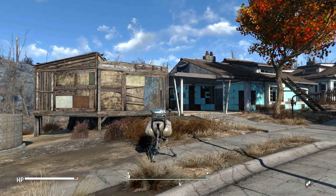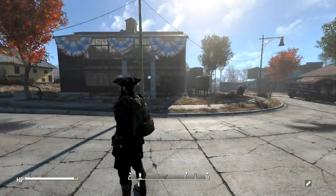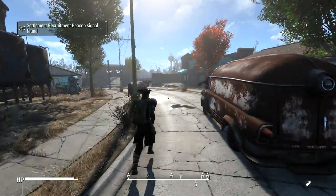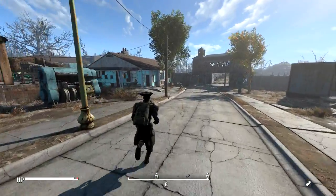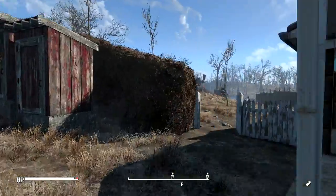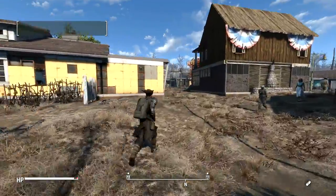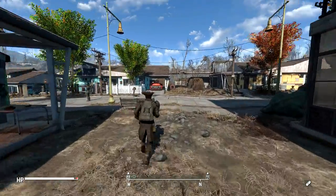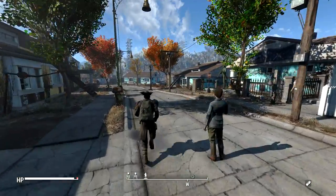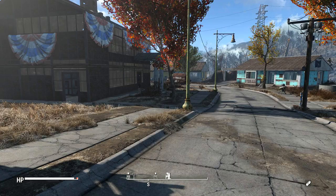As you guys can probably tell, I've got all the streetlights on their own electricity. I think I'm going to do the same for each house so that I can just turn off every house's power at any given time. My frame rate is eroding, so I'm going to wrap things up by just adding a couple of the picket fences to the houses. I don't think I'm going to do it for the Liberty Lodge and the Patriot Bar, but for all of the old school residences I'd like to have them.